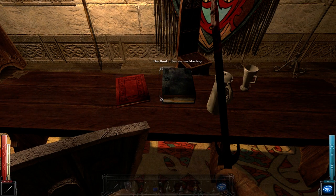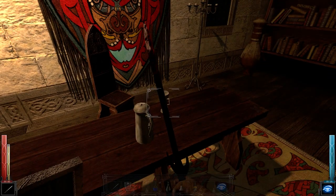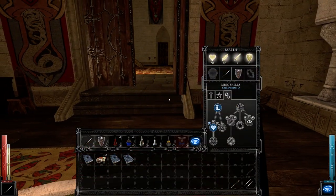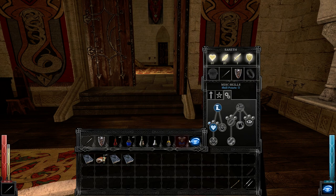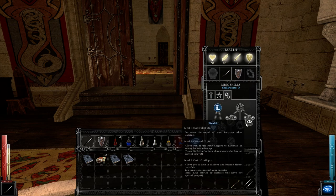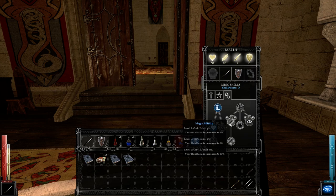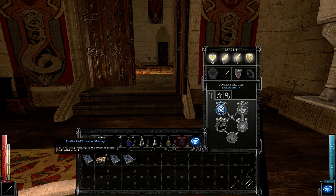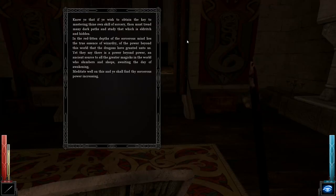Book of ghouls. Book of sorceress mastery - don't really care. Wizard robe - I can look purdy. I need magic affinity one, and I don't think I'm going to go down the magic line. That increases your mana - it's just like increasing your health except it increases your mana. I'm probably not going to do magic - I like melee. Melee's cool.